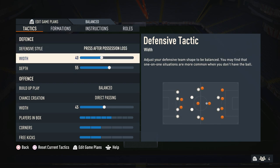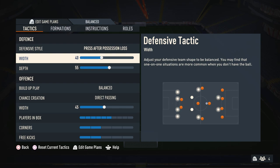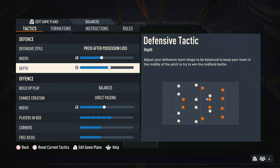For width, because it is a narrow formation, defending is easier with a lower width because your players stay more compact and it's a lot harder for your opponent to cut through you. So by having this on 40, your defenders keep a nice narrow shape which makes it easier to defend. For depth, I like to have it on 55 because it keeps a nice high line that is very effective to win the ball back high up the pitch. With lengthy players at the back, you can quite often catch even the quickest of strikers, and in combination with press after possession loss, you can win the ball very high up the pitch more often than not.